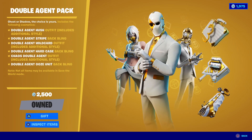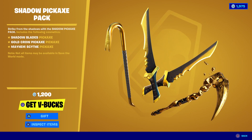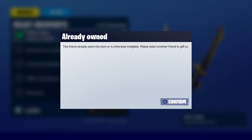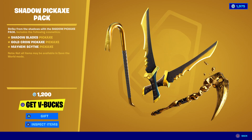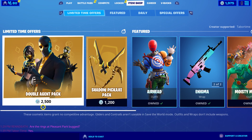The glitch is: when you buy the first one, it won't let you buy the other one. I actually got gifted this pack so I own it — 2500 V-Bucks already spent. When I go to the Shadow Pickaxe Pack I have 1975 V-Bucks and it only costs 1200, but it says 'get V-Bucks' — I don't need V-Bucks. If you try to gift it, it says 'this friend already owns this item or is otherwise ineligible.' I think the system thinks when you buy one you own both, because a friend who bought the Shadow Pickaxe Pack first now can't buy the Double Agent Pack.